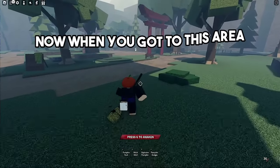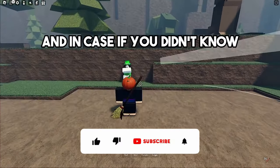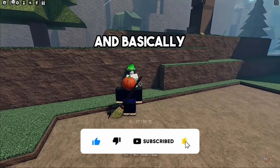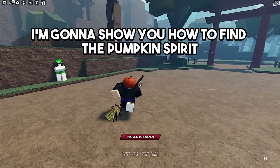Head towards the left side and keep going in this direction. When you get to this area, you will see a person just chilling — this is actually the janitor. You can interact with the janitor to do some extra chores so that you can get extra candy.